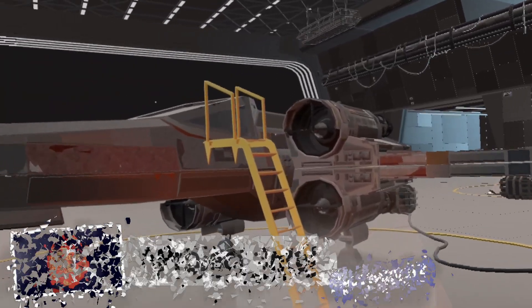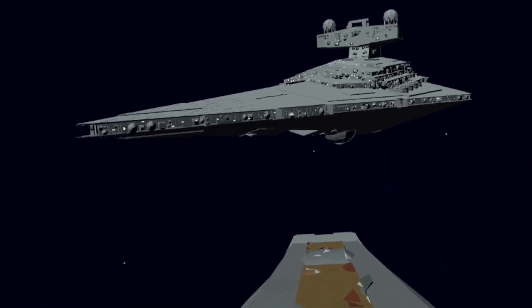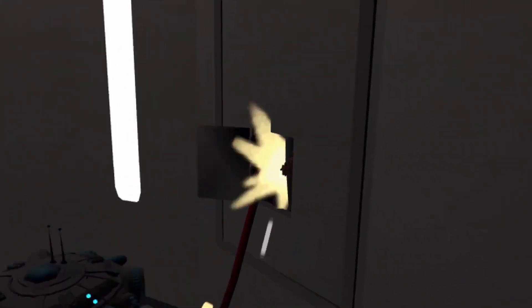Project Intel takes place in the Star Wars universe. Your mission is to infiltrate and destroy a Star Destroyer that was once owned by Darth Vader, and the whole thing is fully voice narrated.